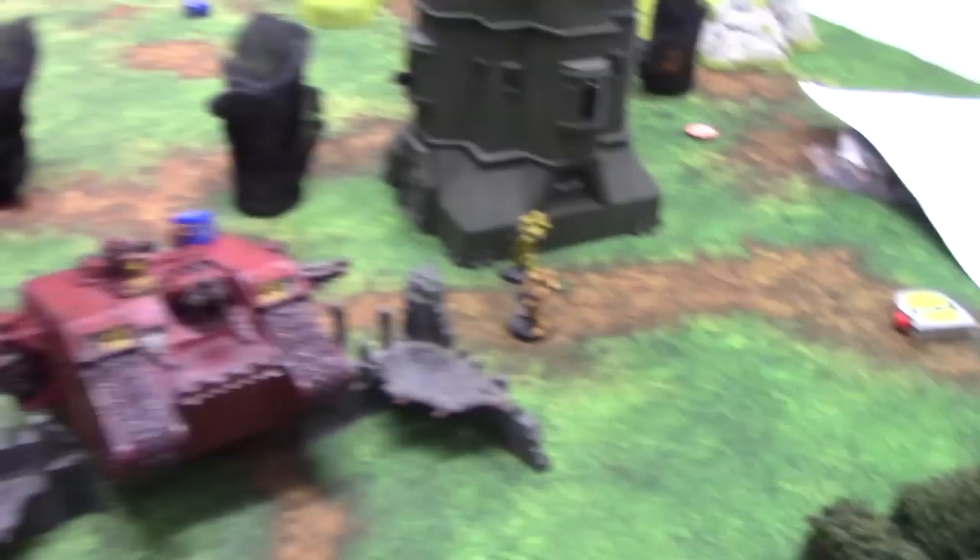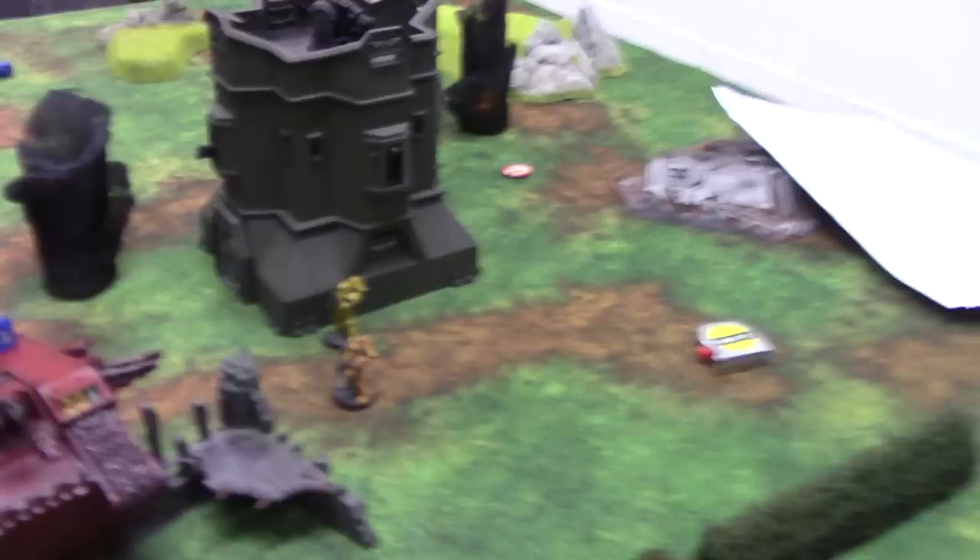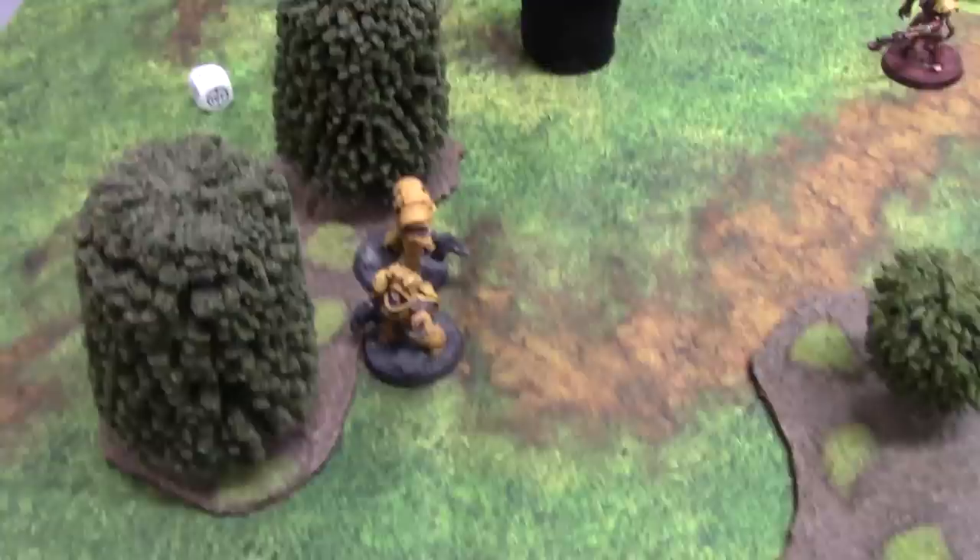My four remaining Imperial Fists — actually six — all decided to run away. We go into the final turn — turn 5. Time for regrouping — this squad does regroup. This other squad does not — they continue to fall back only 4 inches. This army is obviously led by Brave Sir Robin. He just continues to run away.